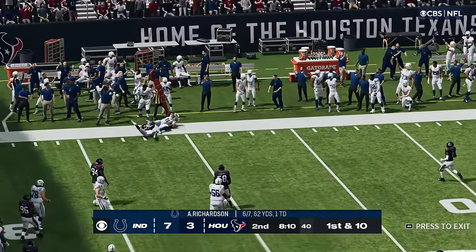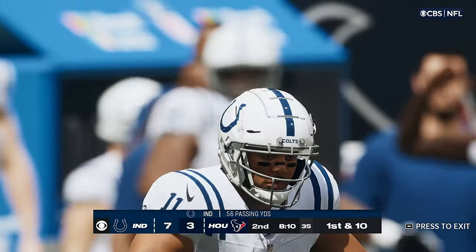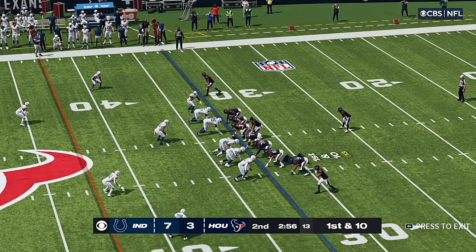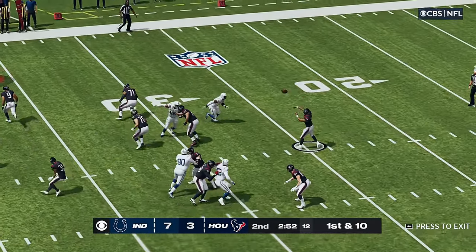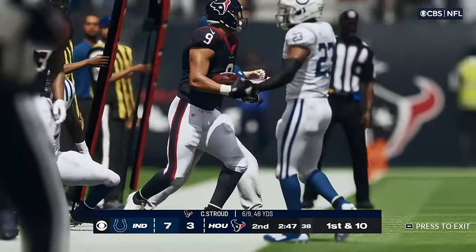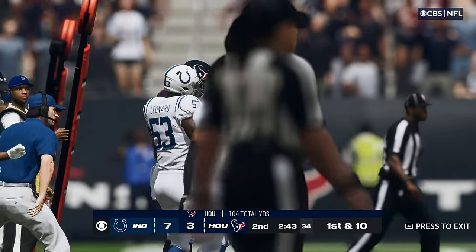Connecting here with Pittman on the out-route and he goes out right around the 39 — 10 yards there to start the drive and just enough. Play action, Stroud down, short throw into the hands of Jordan and they'll get it up just short of the 45, at the 44. A pickup of the lemon.